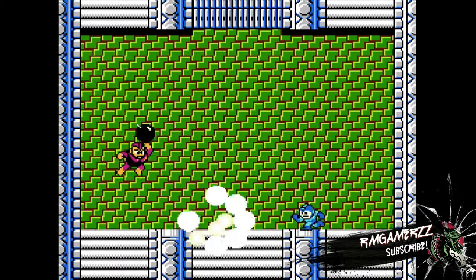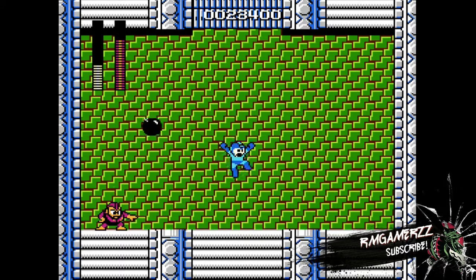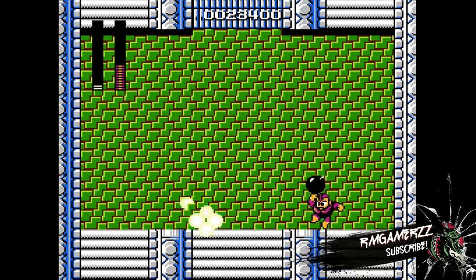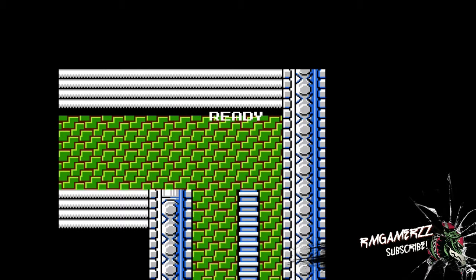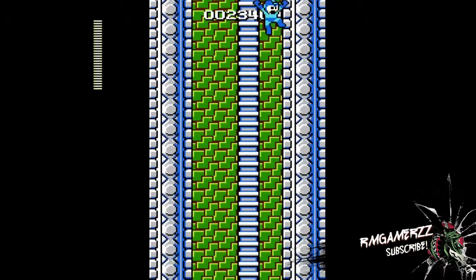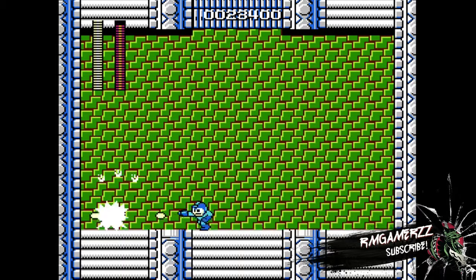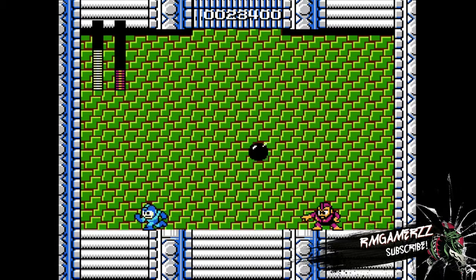I only have the Mega Buster on this first run. Bomb Man's pattern actually isn't too difficult once you get it — he throws a bomb next to him, then one a mid-distance away, then a far bomb. However, he did kill me — but that was before I knew the pattern. I think he threw a bomb right at the end there using a mortar tactic but it didn't work.